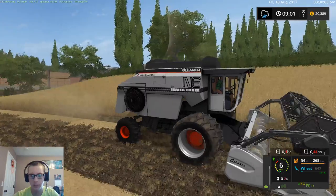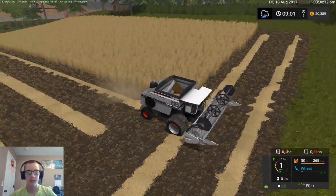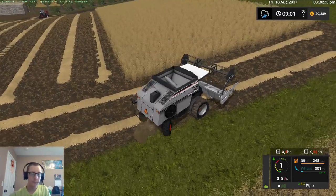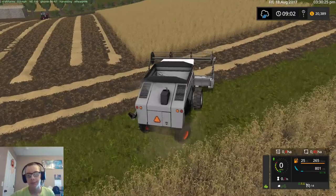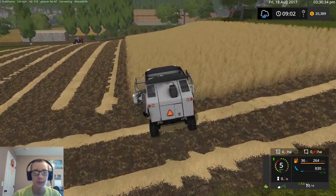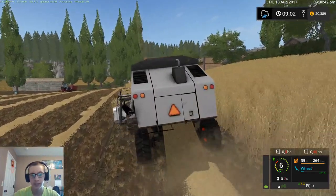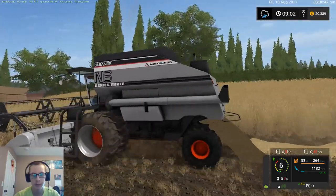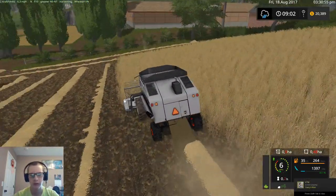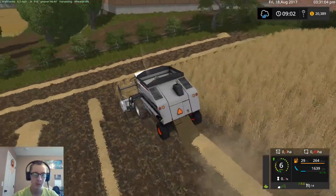I'm thinking of an old Gleaner combine mod from FS13. I had a Gleaner G - pretty sure that's what I had. I remember my dad saying it should be an F, and it'd be a combine like what my great-grandpa used to have. I don't remember what exact model Gleaner my grandpa had that's still sitting in the shop - unless my uncle got rid of it. It was an older Gleaner - not like an N6 or anything like that. I can't recall exactly what it was.